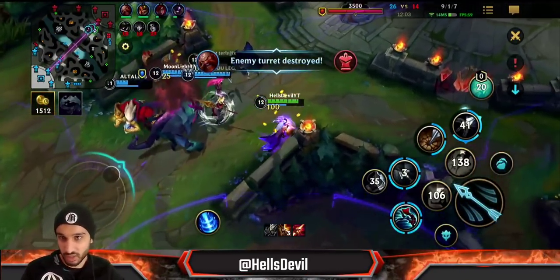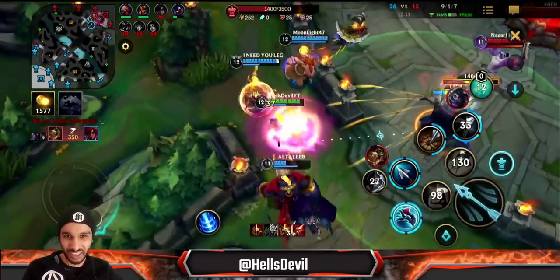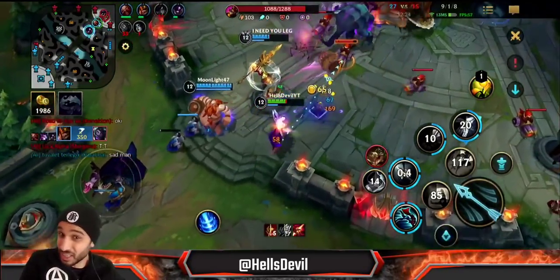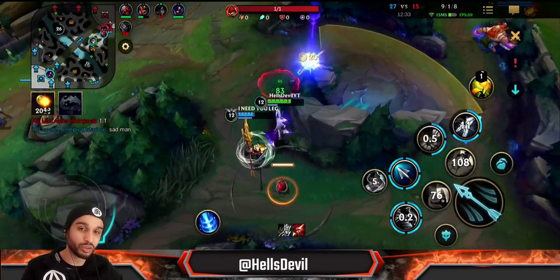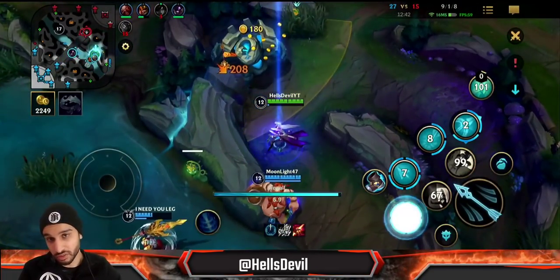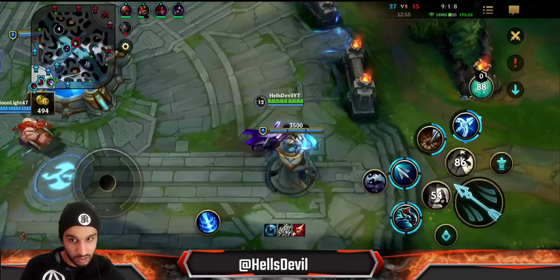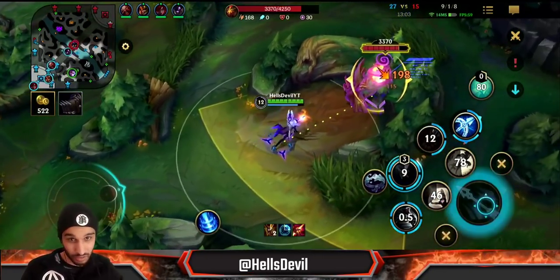Another kill — look at that, Vayne deals so much damage when you land three basic attacks. Look at what I'm going to do to Mundo here: Mundo is supposed to be a tank, but he gets destroyed by Vayne because the passive of your W deals true damage equal to 12% of the enemy's max HP when fully upgraded — level one it's 3%, then 6%, then 9%, then 12% at max level. If you hit three basic attacks in a row you're dealing 12% of their max HP as bonus true damage, going right through everything.